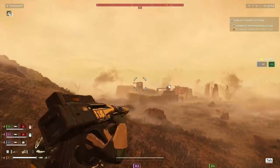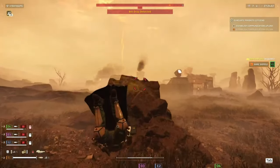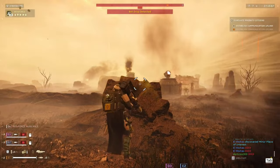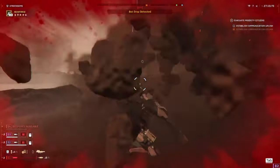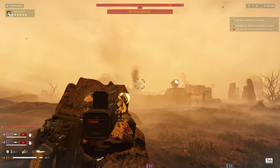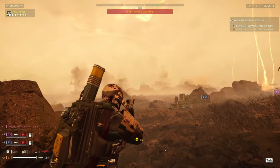Moving to our next build — this is a refresh of the deployable AT rocket build from a couple weeks ago. It still works, but this version is better mainly because of one of Helldivers' newest additions: the quasar cannon. It's an anti-tank stratagem with infinite ammo. The only drawback is a five-second charge-up and a ten-second cooldown. You're going to drop this in right where the deployable AT rocket was in my last build — literally drag and drop.